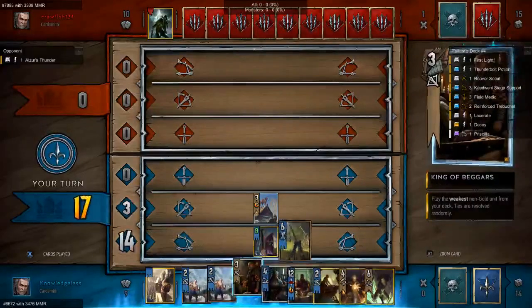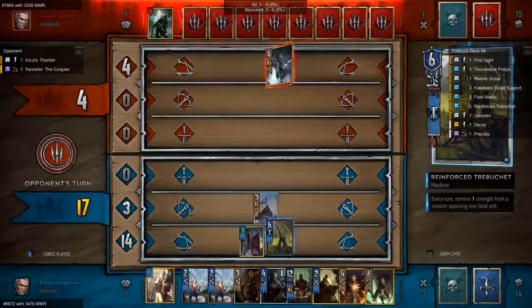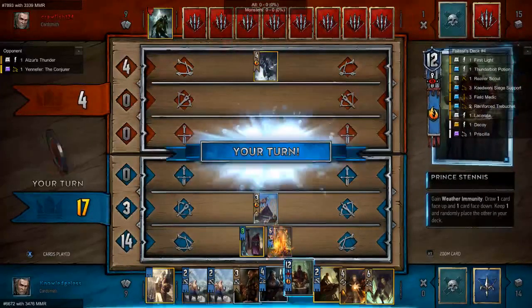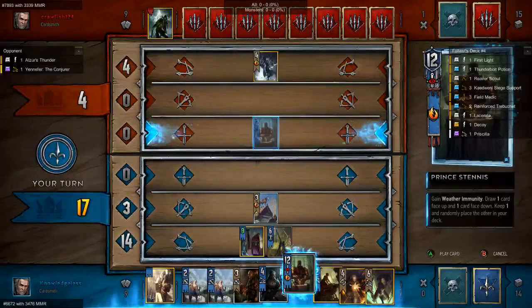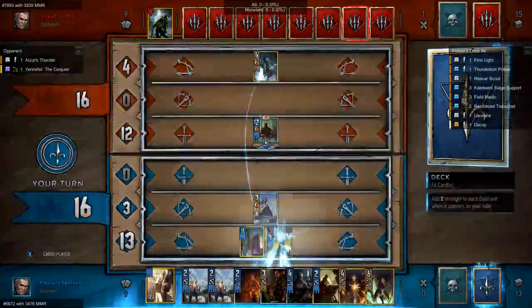Now we're going to put in — not a King of Beggars — I mean a Reinforced Trebuchet. There's nothing to pick up when I'm done with that. Now we're going to play Prince Tennis. We're going to take whatever card we get. Priscilla's great.